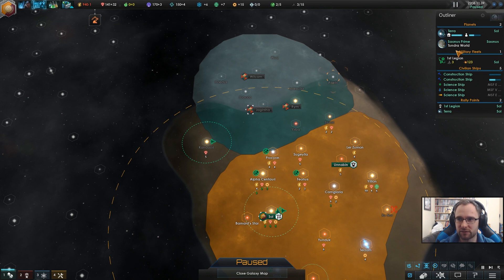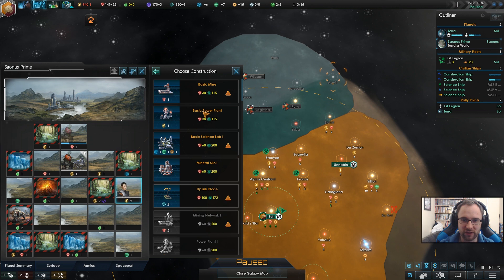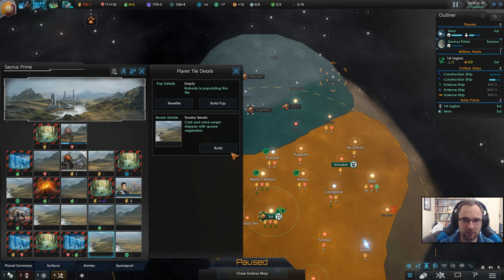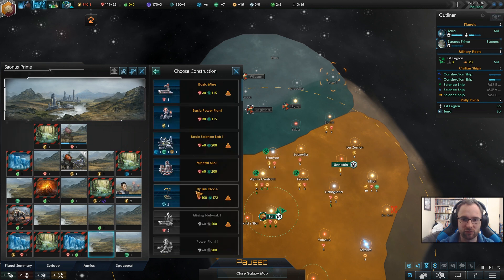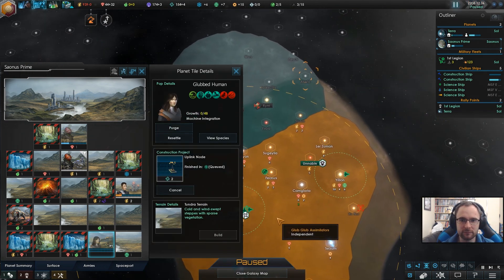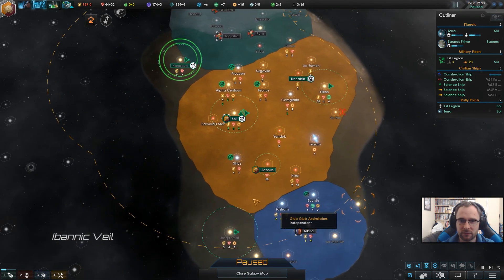Yeah, I know — there's a temporary energy drain. Build a power plant there. And we definitely want to build a Unity uplink node, because Unity is amazing. And we're growing someone down here as well.